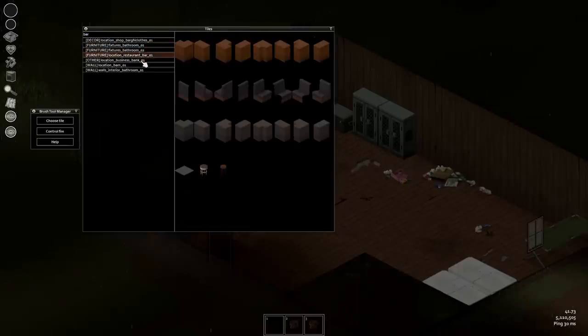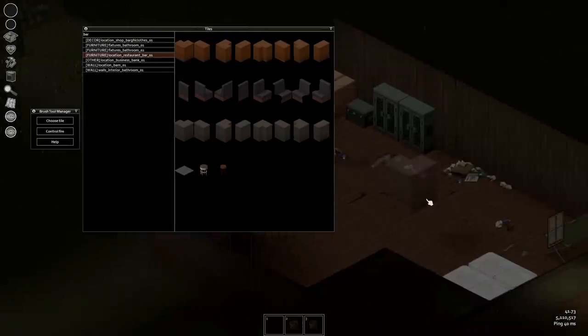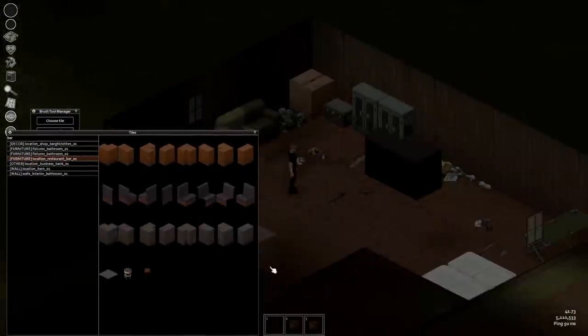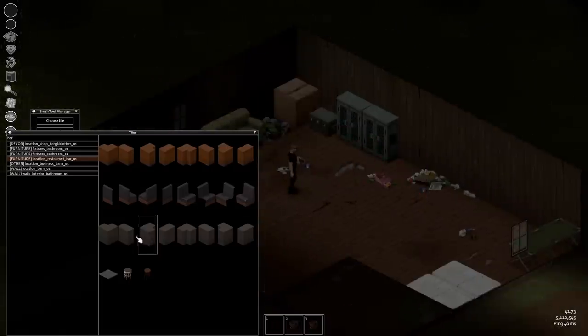If you have access to admin controls, all you need to do is open the admin menu, go to your admin powers and tick the brush tools box. From there, just right click anywhere on the screen and you'll see a new option in the dropdown list for opening the brush tools manager. Essentially, this gives you access to most of the tile sets that the developers have used in the creation of the map, whether it's from a gas station, a general store, or a military base. Most of it is there.